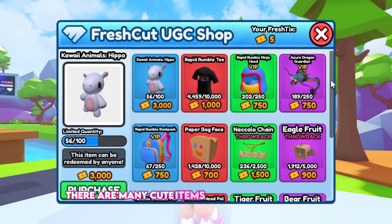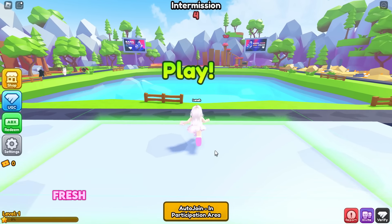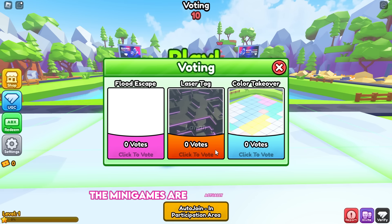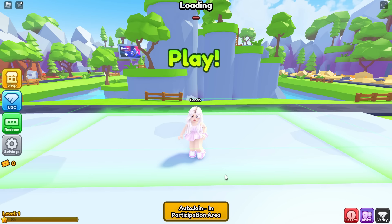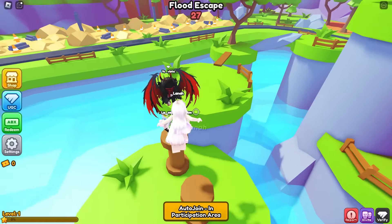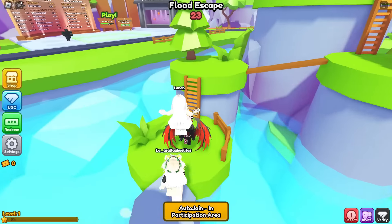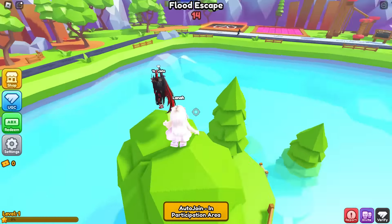There are many cute items available in this game, with more upcoming. Most of the items cost between 700 and 3,000 fresh ticks. Additional items will be added to the shop soon. Fresh ticks can only be earned by winning minigames. The minigames are actually fun to play and quick, so it's a fun way to grind. Let's win a minigame. You will earn six fresh ticks every time you win.